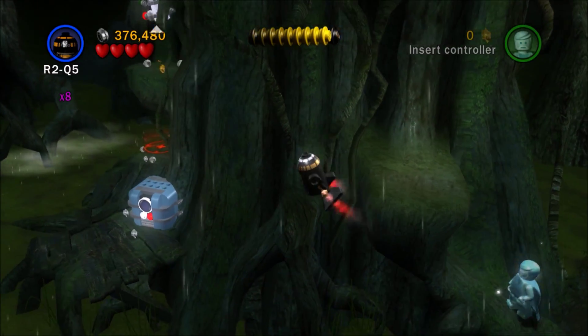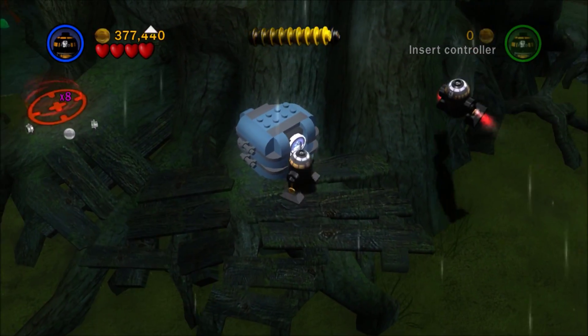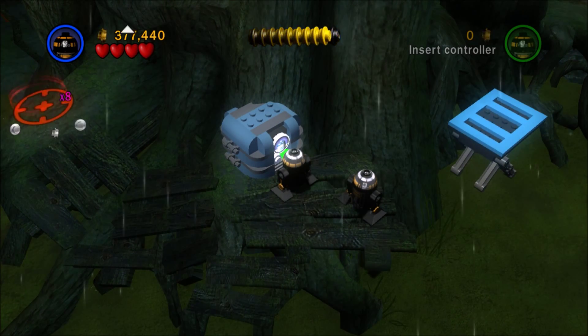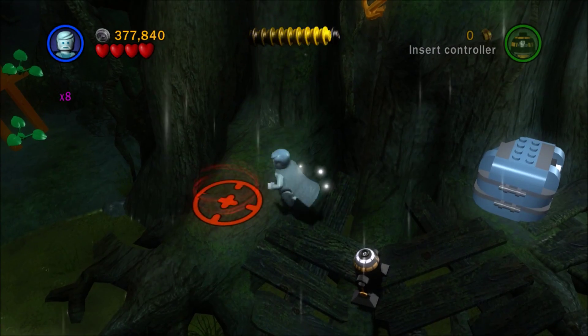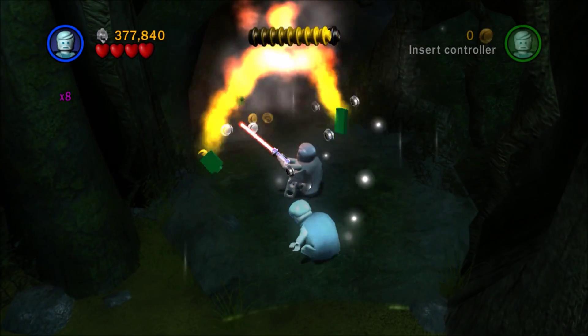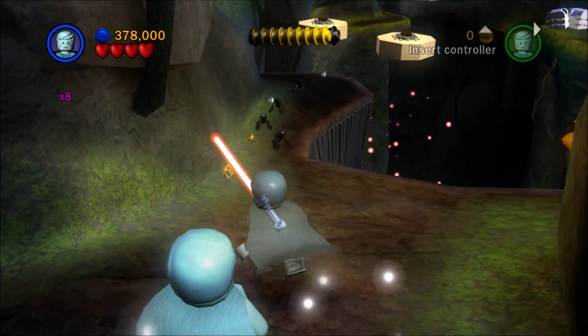Let's go around. Oh, how do I get up there? Activate that, which I don't need. Yay! Six of ten. Do I have any other indicators? I don't see any indicators, so I hope I'm still good.